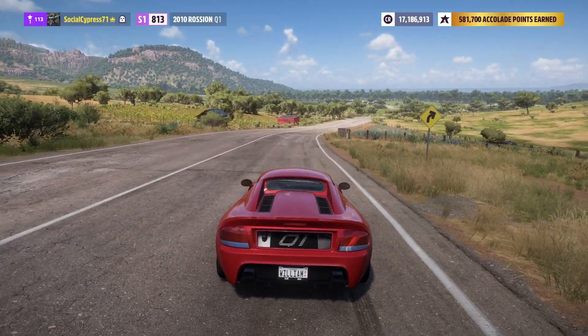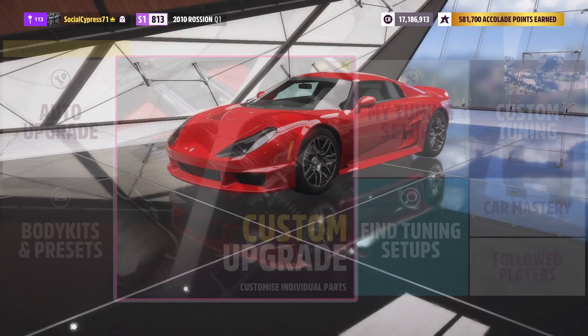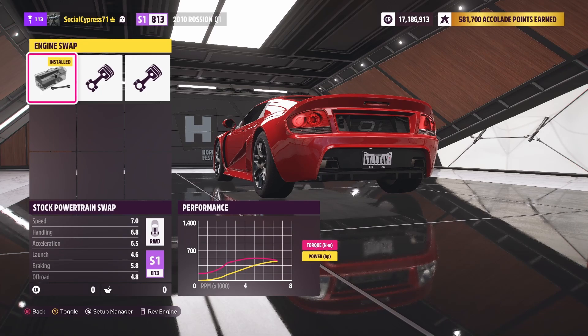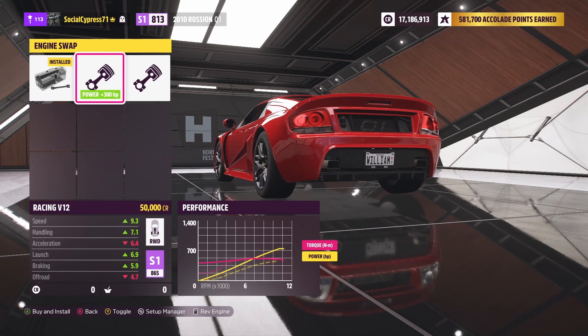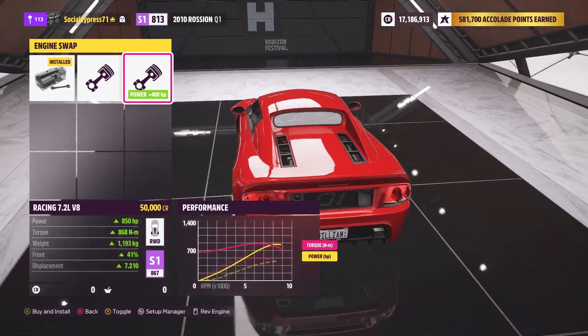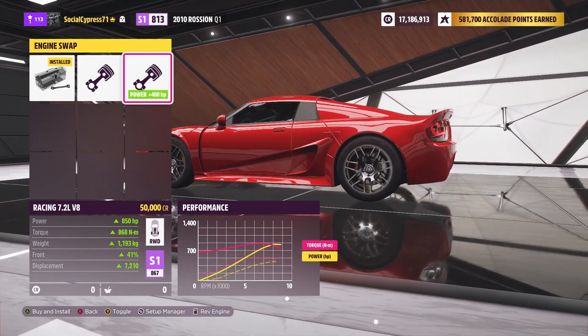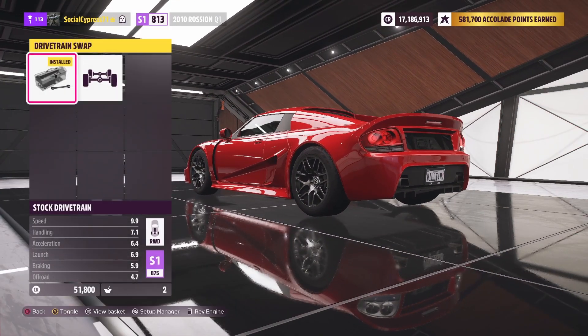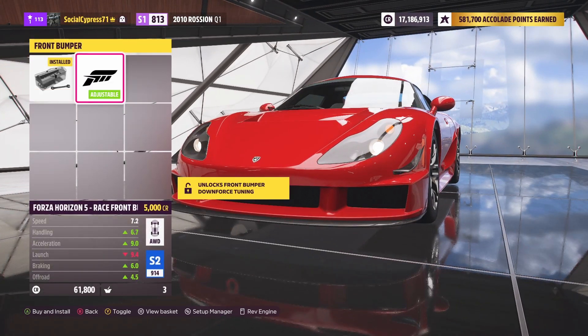Let's do upgrades and tune. First let's check out the engine swaps — only two options. I believe in Forza Horizon 4 there were four. You can swap in super fast engines and make the car super fast. We can go from the stock engine into a racing V12 — that's what I'm talking about — and that's even 100 kilos lighter. There's also a racing V8. I feel like we have to go with the V12. Let's do that, and twin turbos on that. All wheel drive — we need it. We're just gonna max this car.